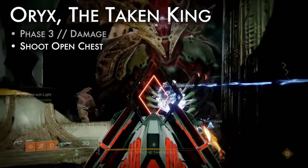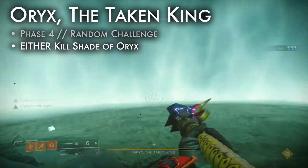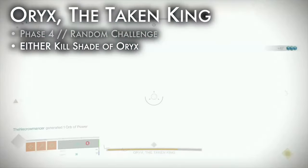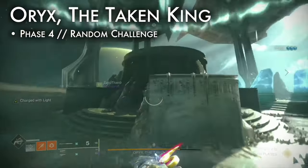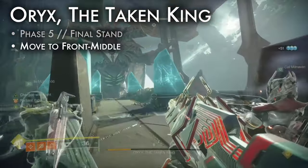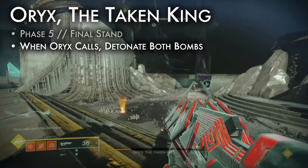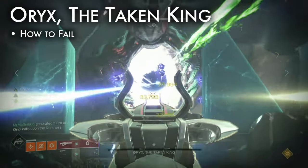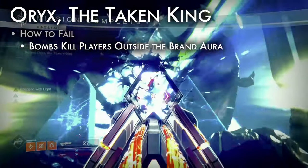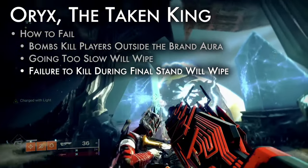Phase 3: damage Oryx's open chest until it closes. Phase 4: one of two random things will happen — either players are teleported one by one into an arena where they must kill a shade of Oryx, or explosions will trigger on each player until knights on each plate are killed. Complete the random challenge and repeat all phases until final stand. Phase 5: Oryx moves to front mid. Two light eater ogres spawn by L2 and R2. Kill the ogres and detonate their bombs when Oryx calls upon the darkness, then kill the taken king. How to fail: bomb detonations will kill players outside of the brand's aura. Failing to reach the damage phase quickly will cause a wipe. Failure to kill Oryx during final stand will cause a wipe.